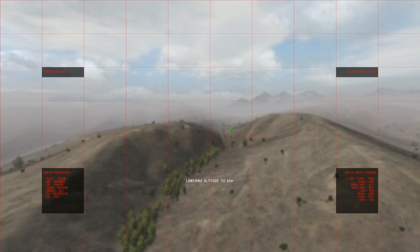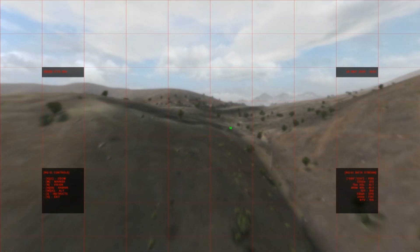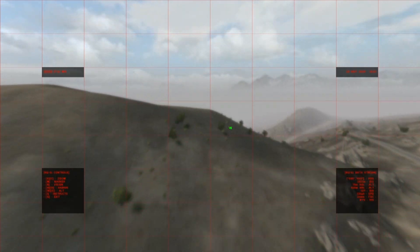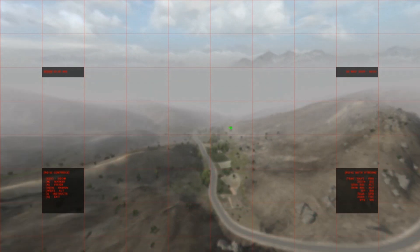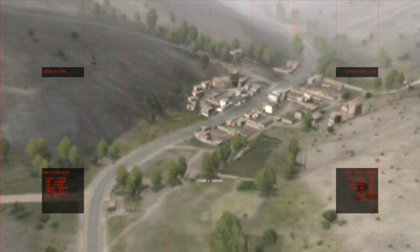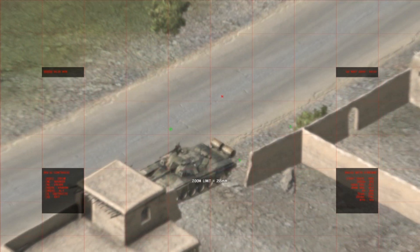Alright, so here I'm going to speed it up so it can get to the location faster. Here we're almost to the village I selected on the map for the aircraft to fly to. You can see even at this far distance, if I zoom in, you can get fairly close and see what's going on.